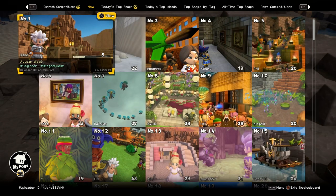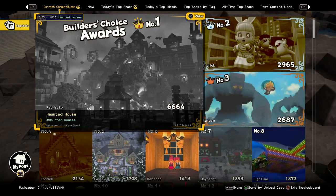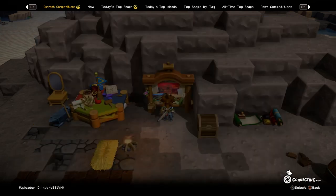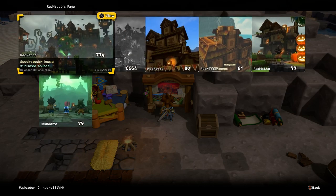And there you have this option - view this and use the snapshots. Like, let's take someone on top like this one - Red Natto. Very good, I didn't know that it was yours. Now we view all the snapshots he uploaded. Very pretty. Nice one, Red Natto.